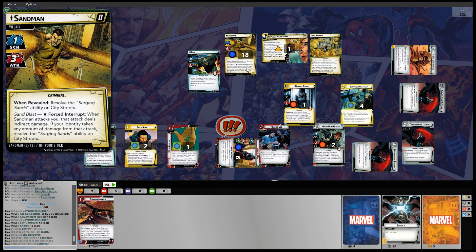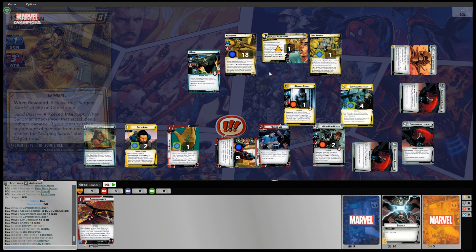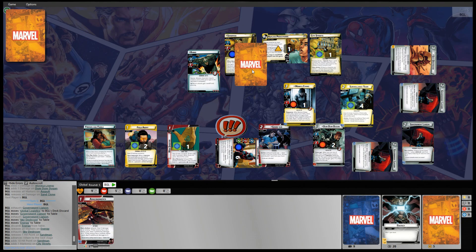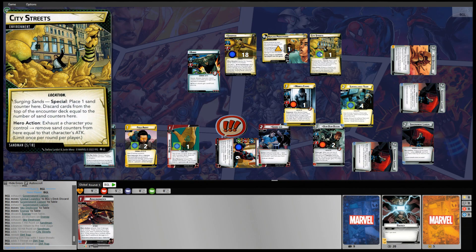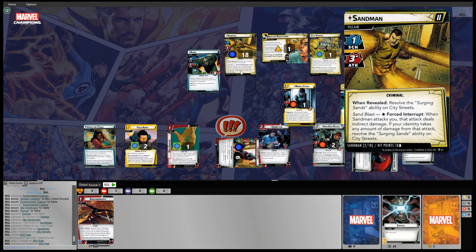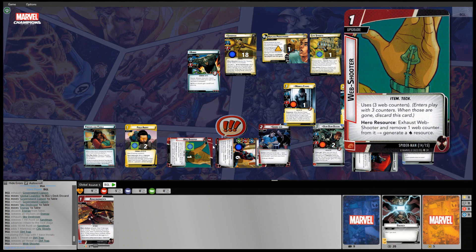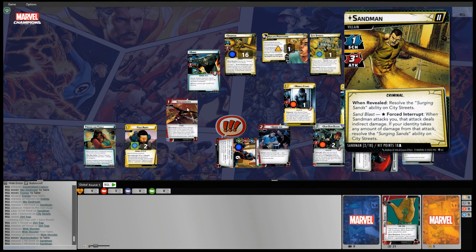Sandman 2 comes out. When revealed, resolve the Surging Sands ability on City Streets — Sandman 2 still has Sandblast and deals indirect damage. On City Streets, we place one sand counter, then discard cards from the top of the encounter deck equal to the number of sand counters. There's only one sand counter so we discard one card: Dirt Trap. We exhaust the Web Shooter, play Arachnobatics for two damage to Sandman, and discard.